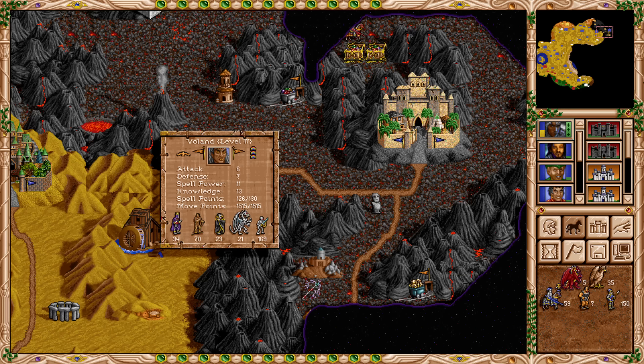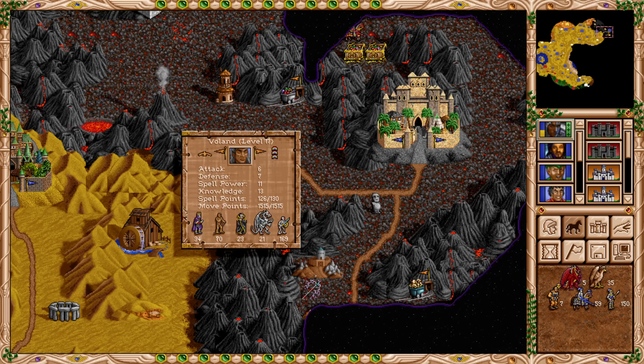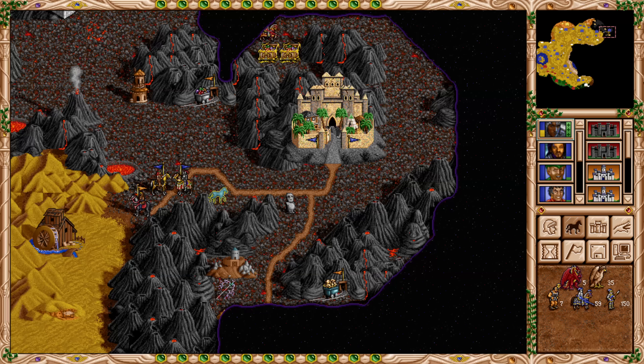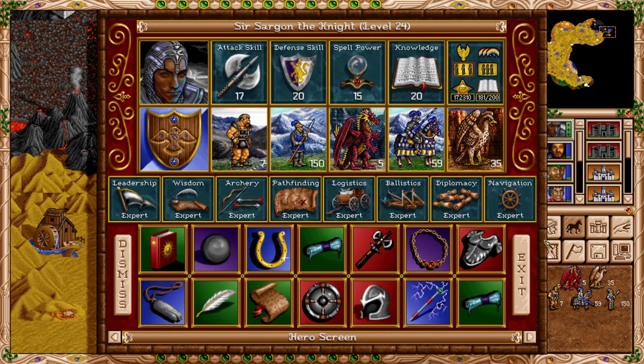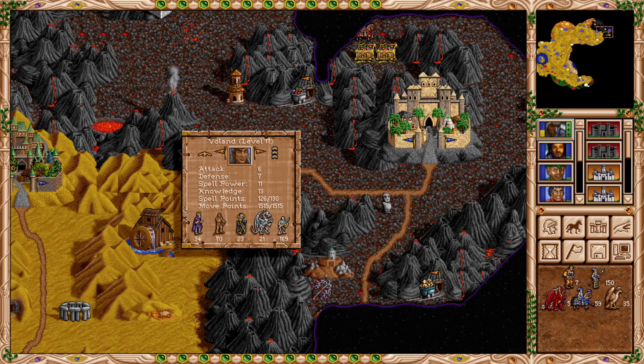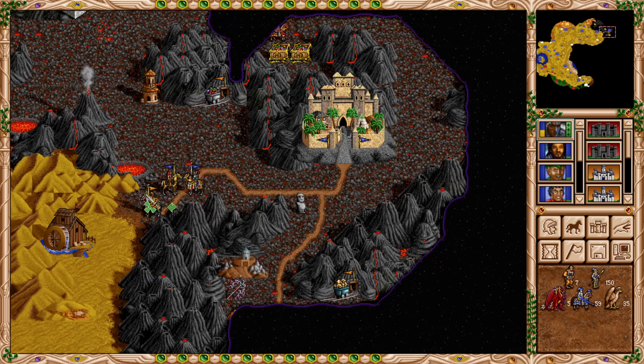In the fight against Voland, the bone dragons are the two-hex unit in the second-to-last slot. Putting champions there could go straight across for an attack, but 21 bone dragons should be significantly stronger than 59 champions, and it exposes us to the royal mummies and skeletons. The main target is the power liches — we want to reach them quickly. Checking stats: 181 spell points, clearly better stats overall. The stats should make a difference — let's go for it.